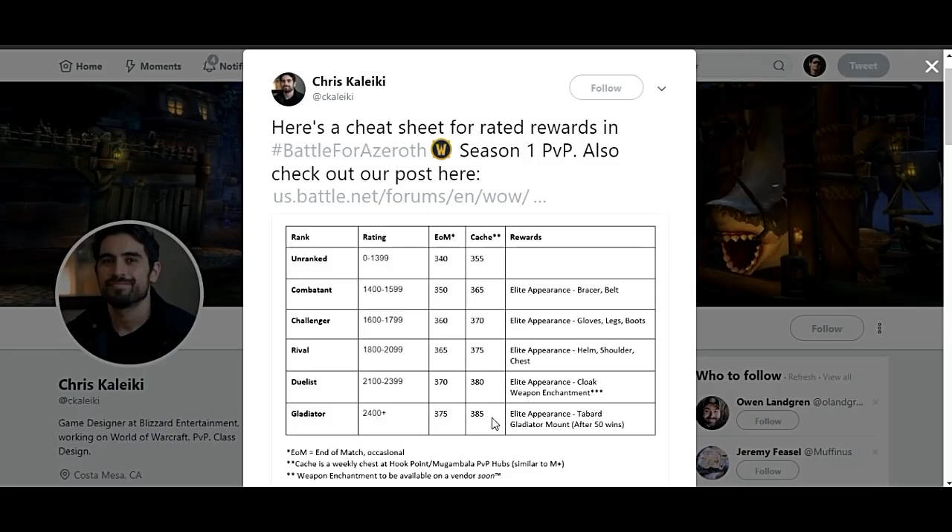Once you hit 1400 rating you're going to unlock the bracers and belt. At 1600 rating you'll get the gloves, legs, and boots. At 1800 rating you'll get the helm, shoulders, and chest.